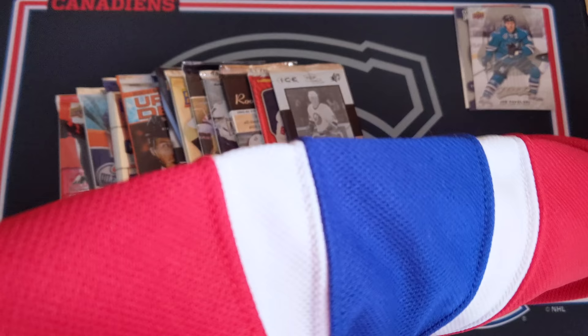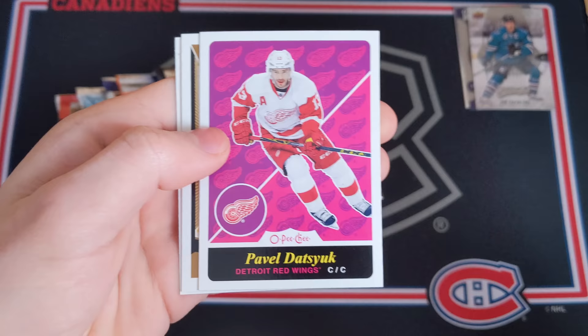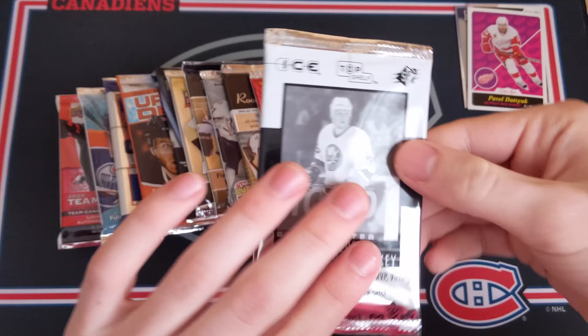OPC 15-16 - hitting a bit of a cold streak now. We've got Carl Hagelin, Keaton Ellerby, Brad Park legend card, a Pavel Datsyuk retro card, Victor Rask, and Brian Little. The Datsyuk retro is a nice insert but mostly base cards.